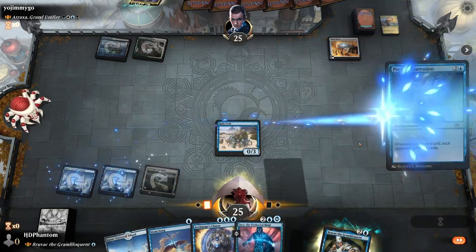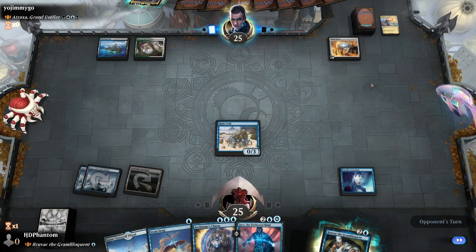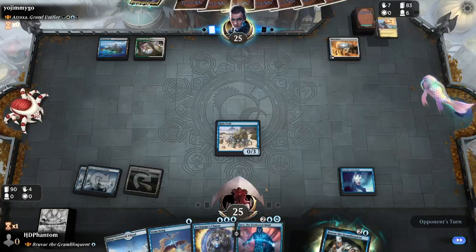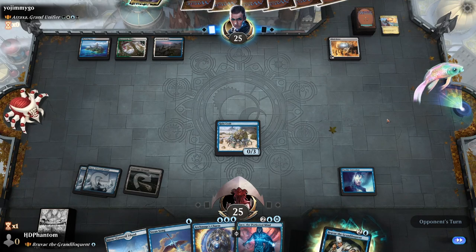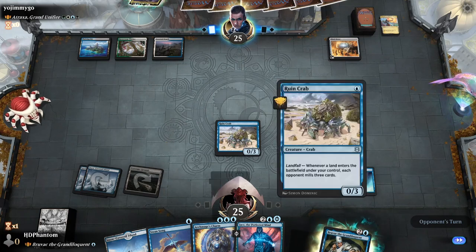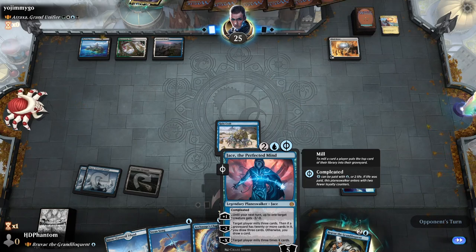Let's go ahead and play the Psychic Corrosion. Now we're just building up small sources of mill — hit a Murderous Rider and Swords there. This is great — gonna help us protect Bruvac when we decide to play him. Opponent has access to four mana. Next turn I think we're gonna go ahead and play the Jace.